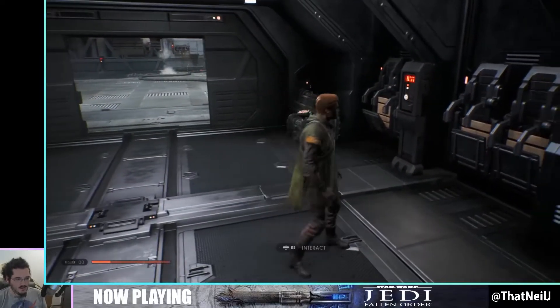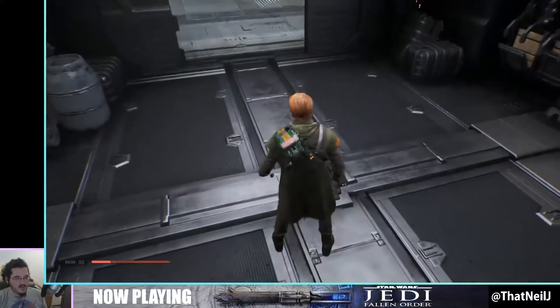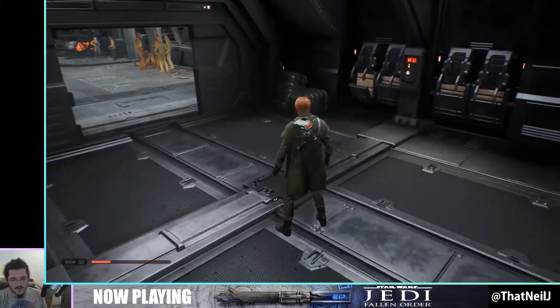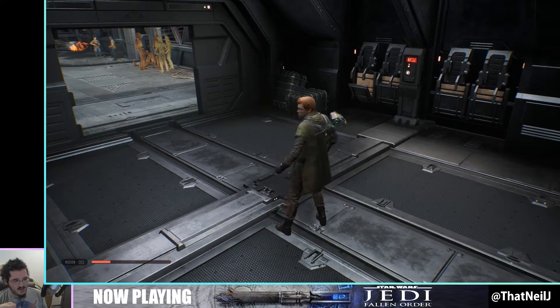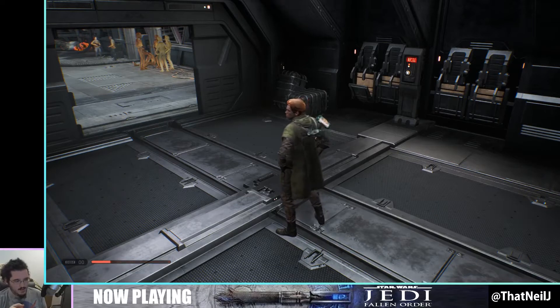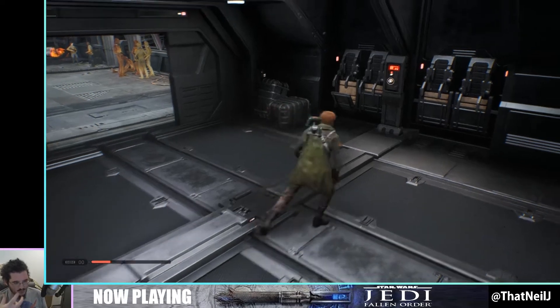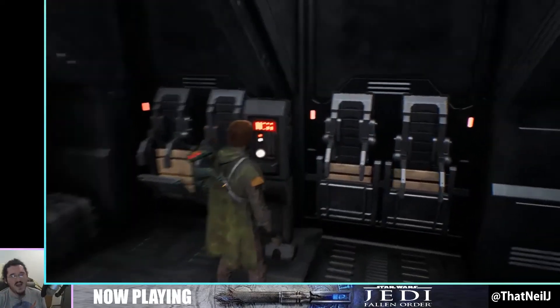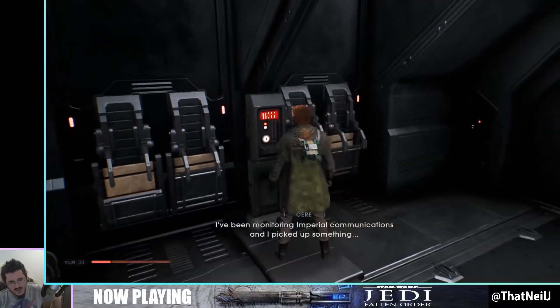Now that I have my UI back, there's a neat thing they do in this game with BD — the little light on the back of his head matches the color of my health bar. So when I'm low on health it turns red, meaning I don't have to take my eyes off the center of the screen and the action to look at my health bar. I actually think that's a pretty good touch.